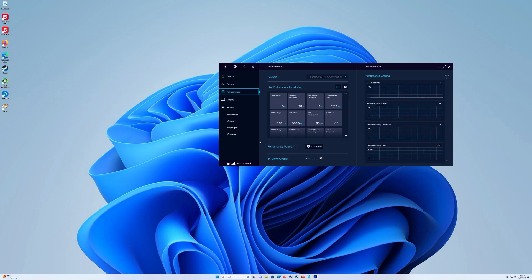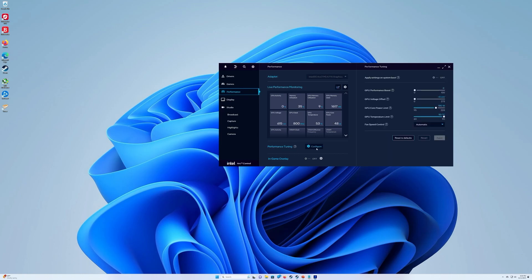The Performance tab is likely where you're going to spend most of your time. I do really appreciate the live performance monitoring. If you want to do any overclocking, you just need to go into the performance tuning configure menu. Before I go any further — same disclaimer: this card performs amazingly at stock. All benchmarks you're going to see are at stock, so there's no obligation to overclock. You may squeeze out that little extra bit of performance running it at around 2750 megahertz, which I believe is the peak clock for this card.